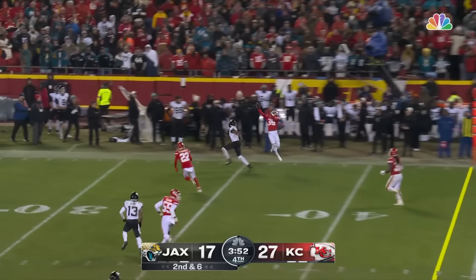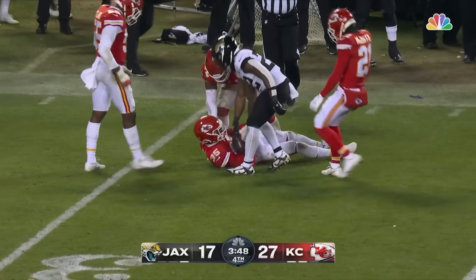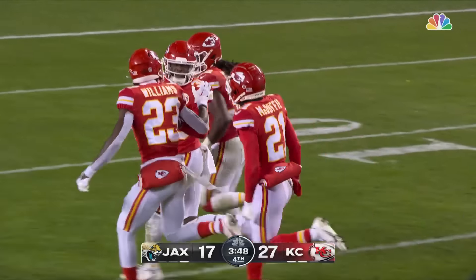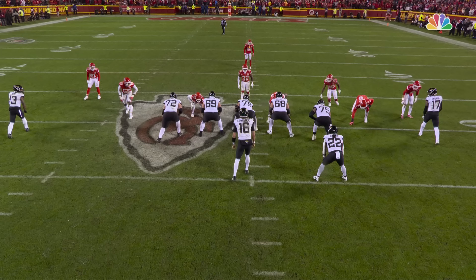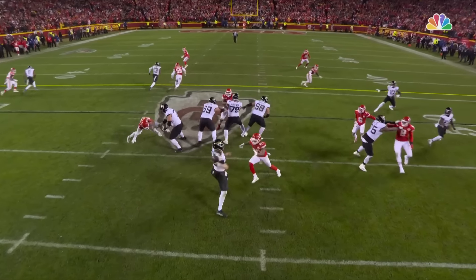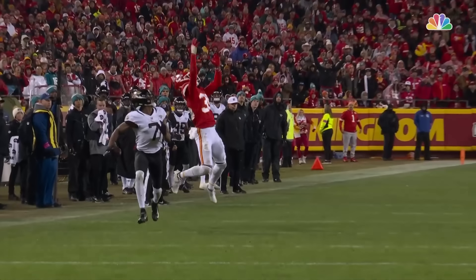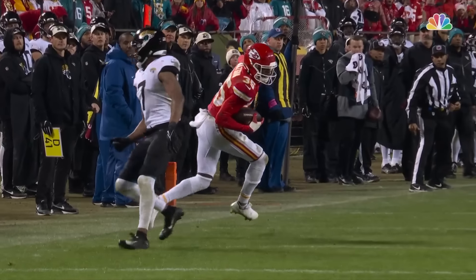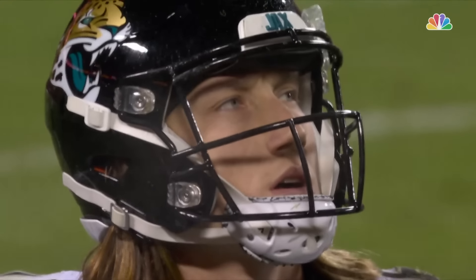Second and six, pressure on — Lawrence puts it up and it's intercepted! What a play by Jalen Watson. Tried to get it to Zay Jones, but Justin Reed was bringing the pressure and Watson reels it in. It is the scheming of Steve Spagnuolo that got the free runner and got the interception for Jalen Watson. The rookie has been playing well — he had the monster play in week two against the Chargers that flipped this season around.